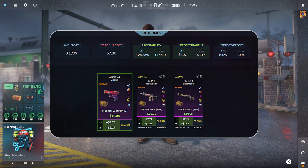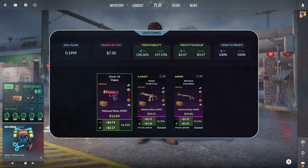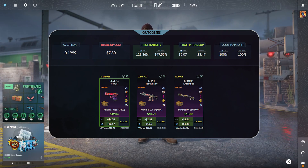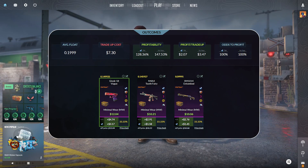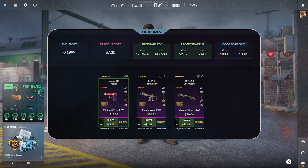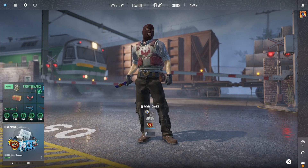The top option here is the Glock 18 Vogue, StatTrak, minimal wear condition — $3.17 in profit when selling on Steam, or $4.74 in profit on a third-party site. Even the worst outcome here is over $2.50 in profit on a third-party site.